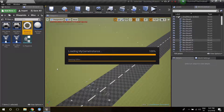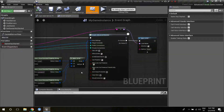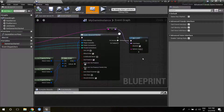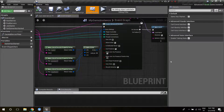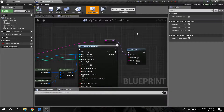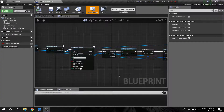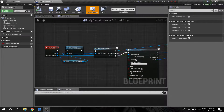Let me show you that right now — going inside my game instance. As you can see, you've got your Create Advanced Session with extra settings. I've got the name, password, and map name. This is how I created the session so you can pass in settings like the server name, the password, and the map name. I open the level as a listen server so the player that hosts can also play the game.